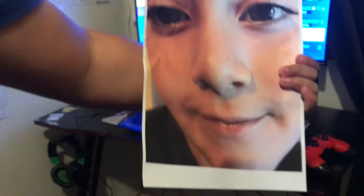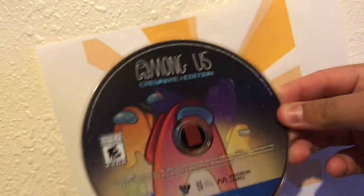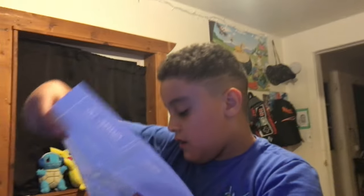There's the map. We printed out a little picture of my friend and placed that right there. And there's the disc — it's really shiny. I paid twelve dollars for the Imposter Edition of Among Us. Let me fold up the map — this is a very cool map. I'll fold that up later.